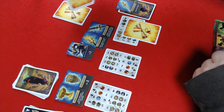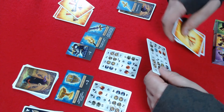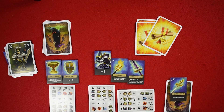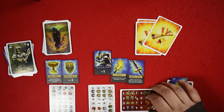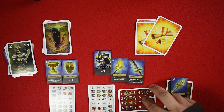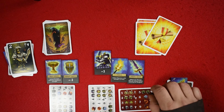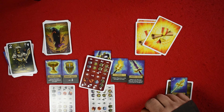Play continues until somebody has two success tokens or is the last player out. If player three had been unsuccessful going through the dungeon, he would flip over his card to the red side, meaning he has only one more chance. You get two chances to go through the dungeon successfully. If you do not, you flip your card to the red side, and on your next turn you are out of the game. And that is Welcome to the Dungeon.